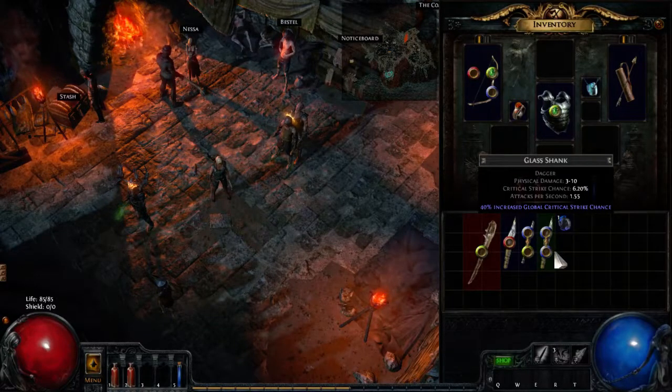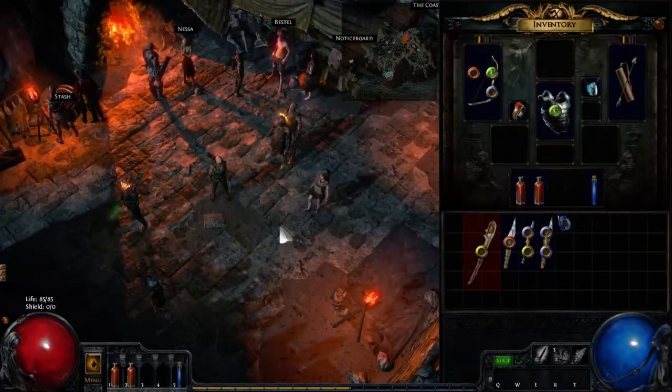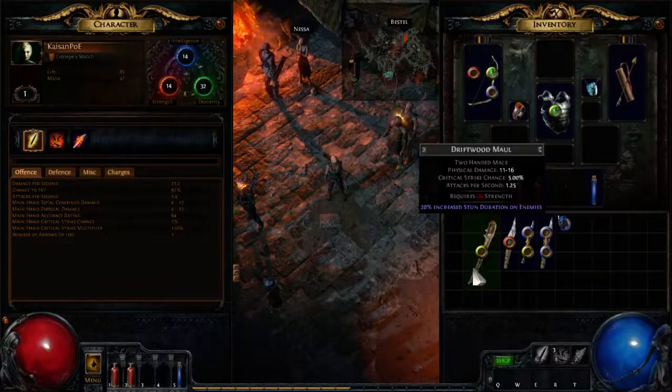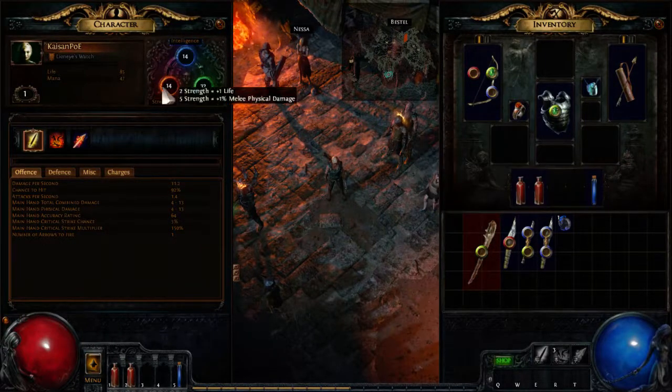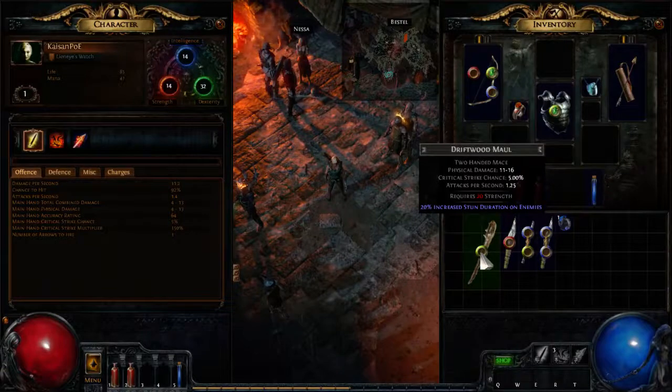That's some basic mechanics when it comes to items. Another thing to mention: if you open your character screen, you can see you have a certain amount of strength and intelligence. You have more dexterity because you're a ranger. We already found one item that requires 20 strength, and because we only have 14, we are not able to equip it.